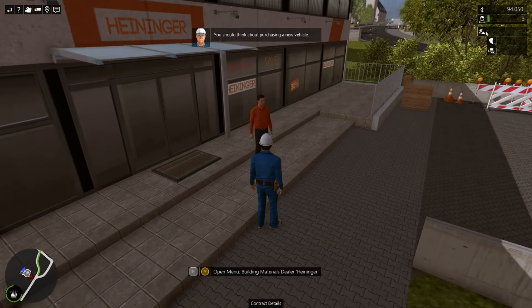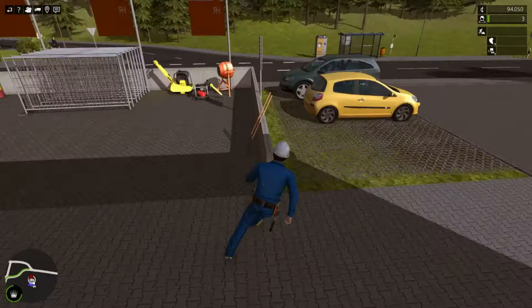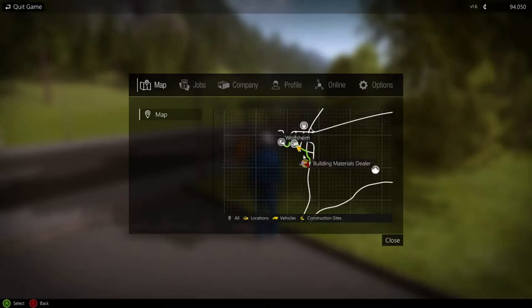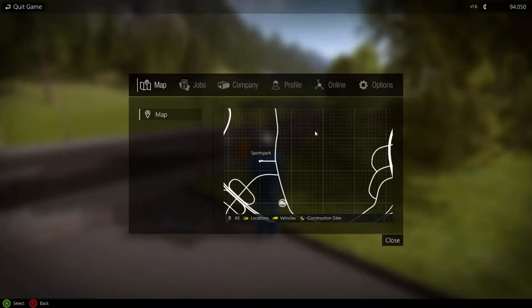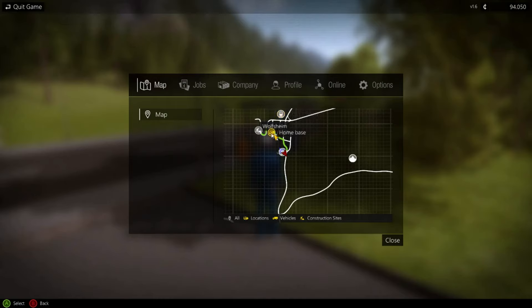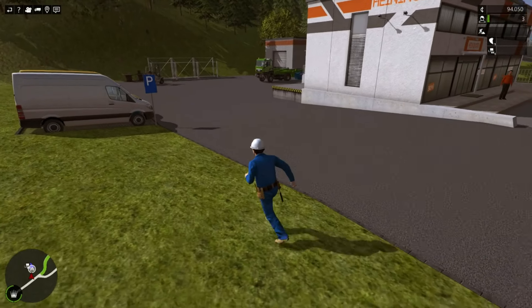I'm going to look for what they want. They wanted something in stage two — should I wait till stage two to buy, or will it still register? It still registers if you buy it now. We need two times lumber from a sawmill and fir seed. Where's the sawmill? Look on the map, I don't remember where it is for this area.